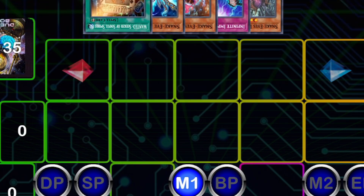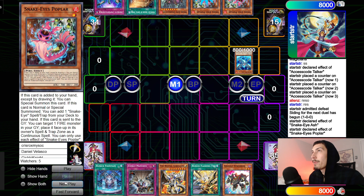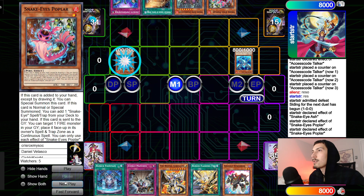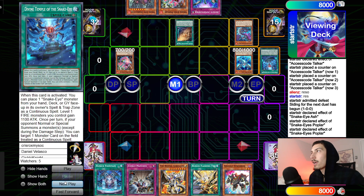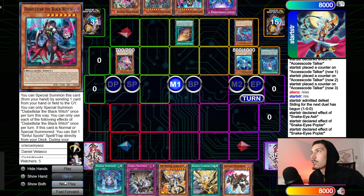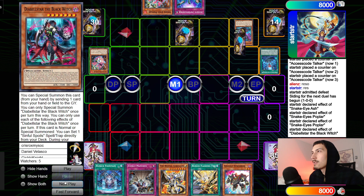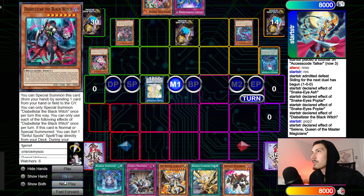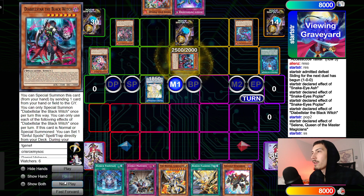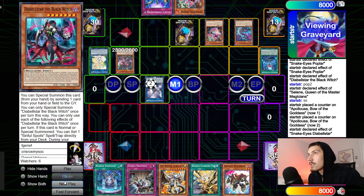Opponent opens up Infirm Wanted, Snake-Eye Ash, Poplar, and Snake-Eyes Diabellstar. Gonna start with normal summon Snake-Eye Ash, go search Pop. Pop effect summons itself, searches — grabs Divine Temple. Activate Divine Temple, scale Flame Bridge, chain Wanted, go search Black Witch. Black Witch sends Snake-Eyes Diabellstar, summons itself. Set OSS, link three up into Selene. Poplar chain link two scales Snake-Eyes Diabellstar. Selene special summons back Black Witch, go for an early Apo.